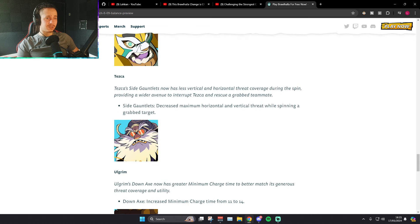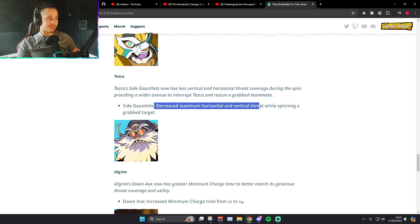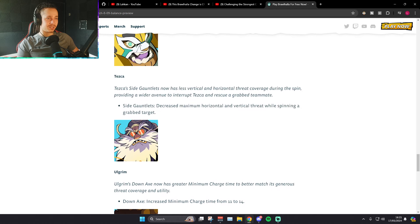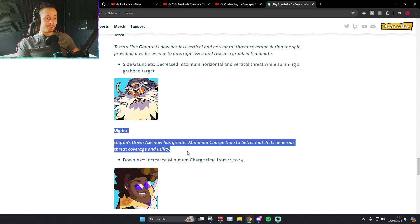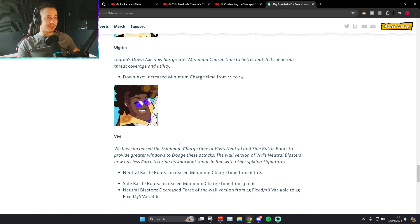Side Sig on Tesla: decreased maximum horizontal and vertical threat coverage while spinning a grab target. So it's just a 2s change — you can't get sucked into the attack in 2s when you're trying to save your teammate from it, basically. While spinning a grab target only. They've tamed the Tesla side sig. Increased minimum charge time from 11 to 14 on Axe D-Sig — the crutch of Ulgrim. Praise the lord. Ulgrim might actually struggle to kill a little bit now. I mean three frames isn't huge, but it's big for Brawlhalla — they usually don't make three frame changes.